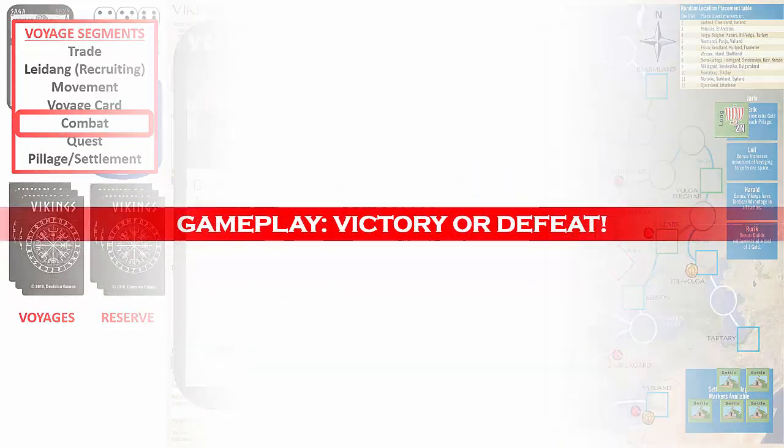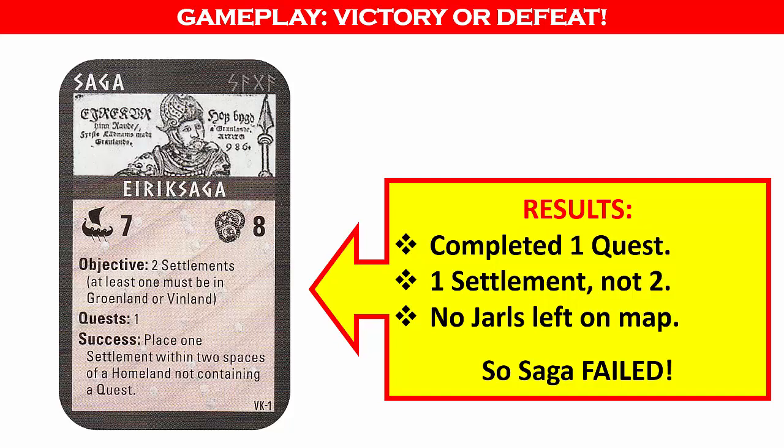Let's recap the victory and loss conditions. In this saga, we were able to complete one quest. However, we were only able to establish one settlement instead of the two required. We also failed to keep at least one Jarl on the map. Therefore, the saga was a failure. If you were playing the saga as part of the campaign and you were successful, you would consult the success item to see what you would gain for the next saga.